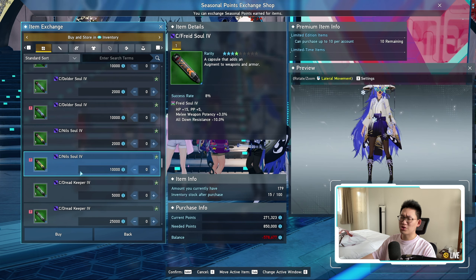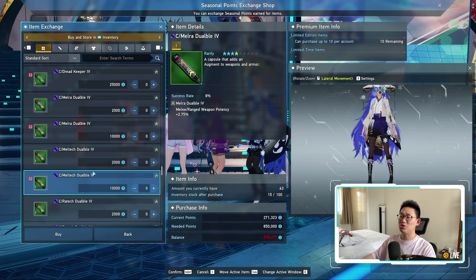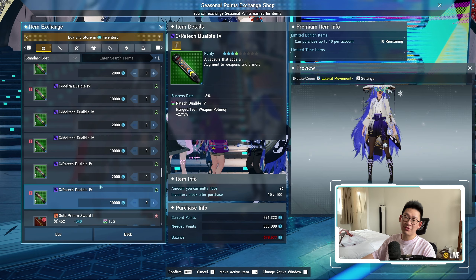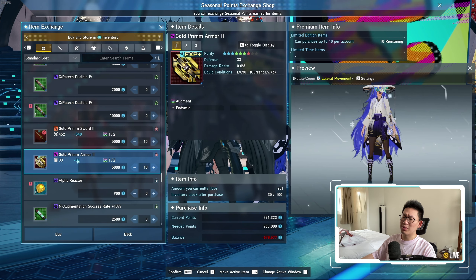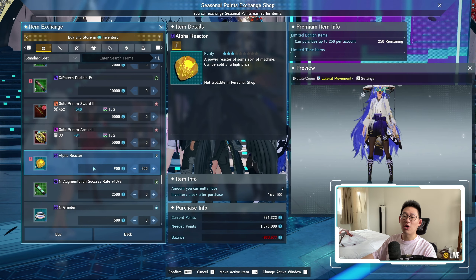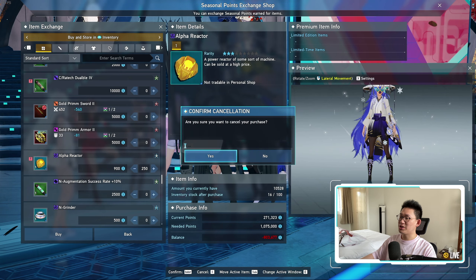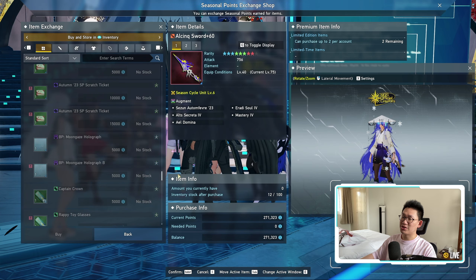If we scroll down here, we've got some extra Soul 4s — doesn't really matter. Dread Keeper 4s don't matter either. We have a couple Dualable 4s, which are pretty good as a stepping stone. You could definitely use a bunch of Dualable 4s. We also have more Golden Prim Swords and Golden Prim Armors — those are old items. But the Alpha Reactors are new. We have another 250 Alpha Reactors available.